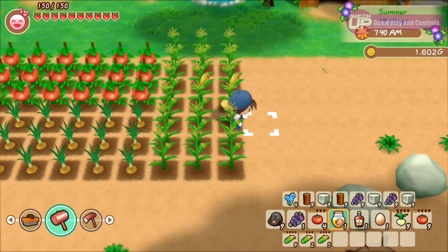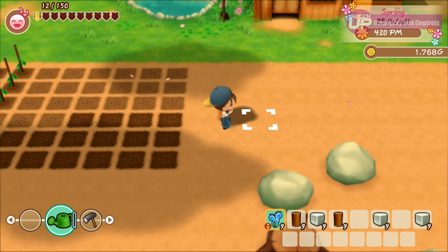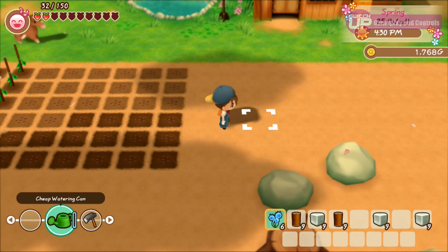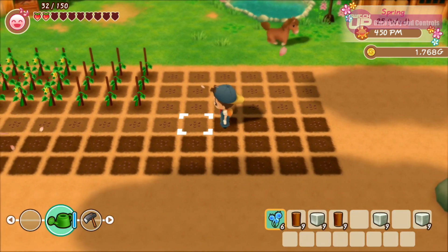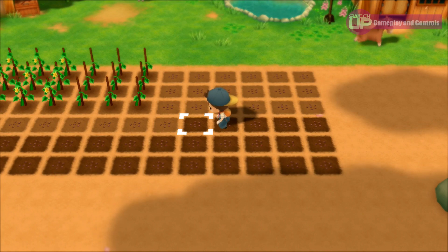There are ways to manage your stamina, such as a hot spring available to frequent, as well as a few bits around the farm like grapes or blue grass that will earn you a small stamina boost. You can also buy meals from shops in town for an even bigger boost, and as you get further into the game, you will be able to build a kitchen within your home and cook dishes of your own — a huge additional part of the game.